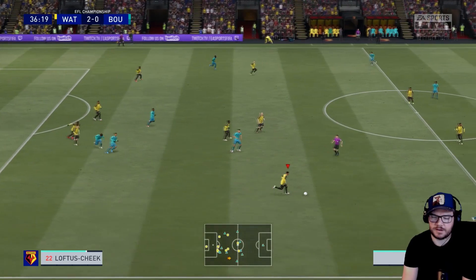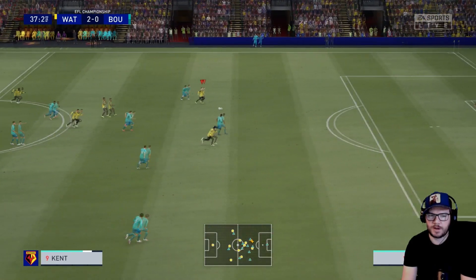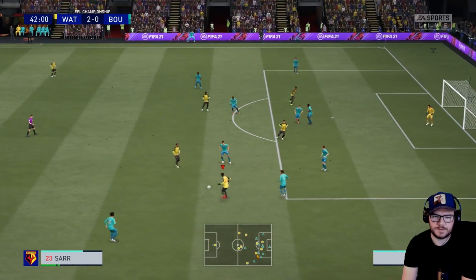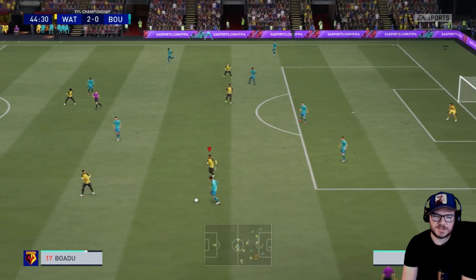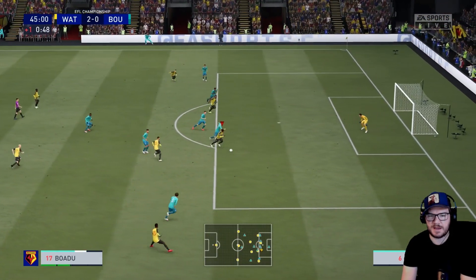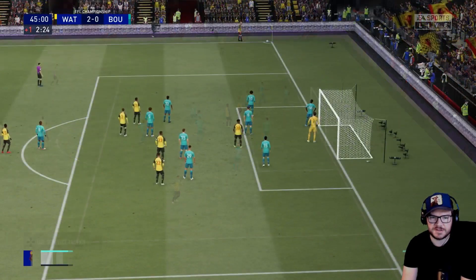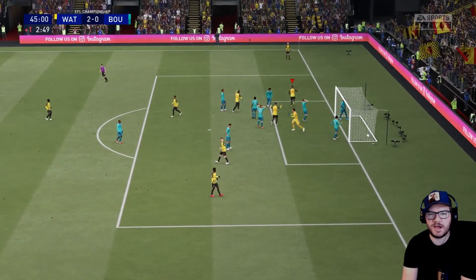Good tackle by Camavinga - Philip Billing, he's thriving in a new starting role. I missed the run there from Boadu but Ryan Kent gets his first goal in a Watford shirt. Brilliant save from the keeper though on another chance. Loftus-Cheek teases it, Camavinga - what a block! We just have so many options with this formation. I love the three at the back formations in FIFA - they give you so many more options going forward. It might be Begovic in goal and he's showing why he used to be a very solid Premier League goalkeeper.